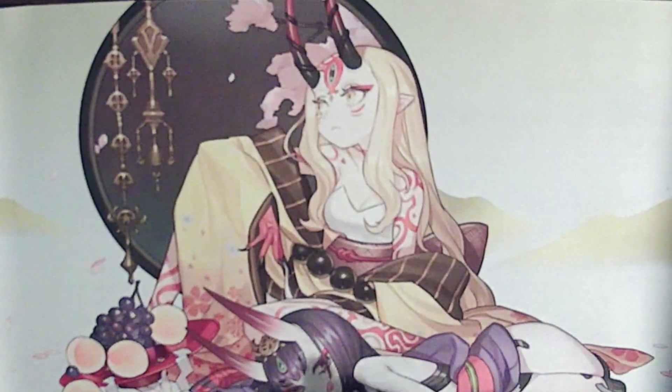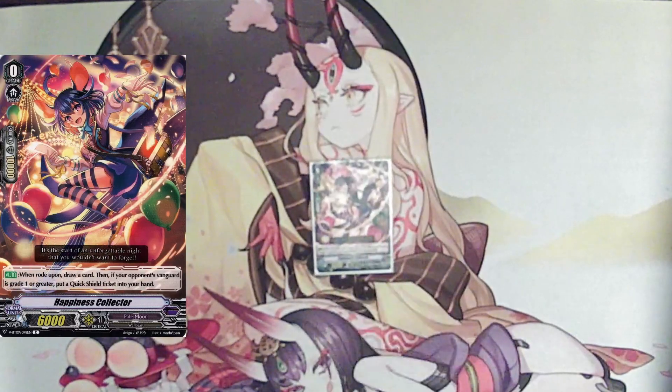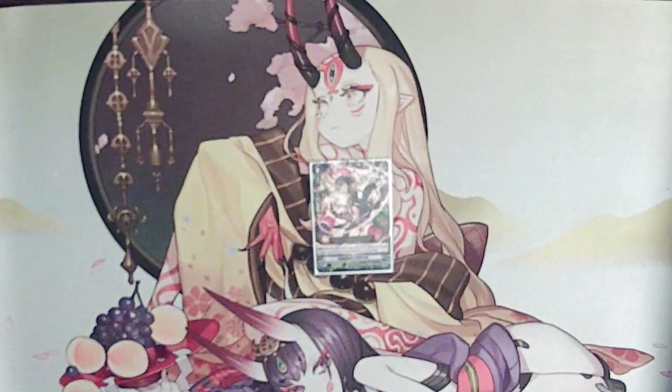We are starting off with our grade 0 starter. We are simply running Happiness Collector. Happiness Collector is a standard V starter which allows you to draw once you ride and gives you a quick shield if you are going second. Quick shield is really useful for pure discarding.